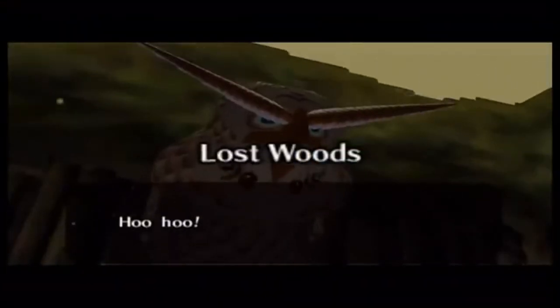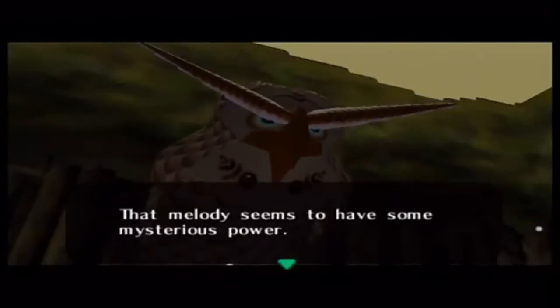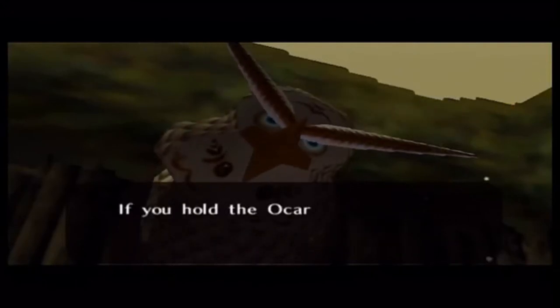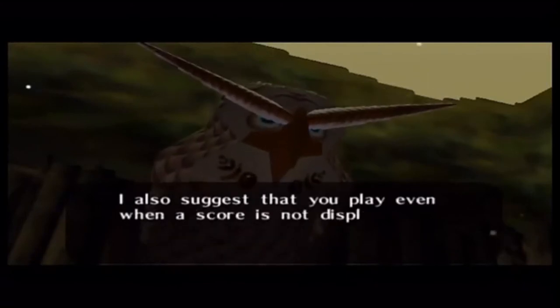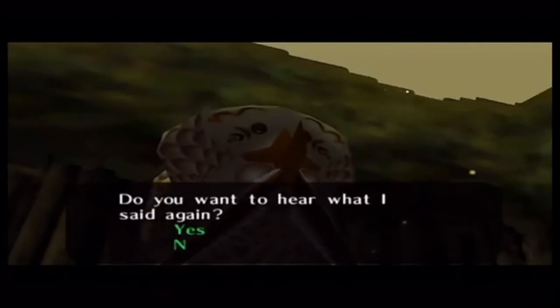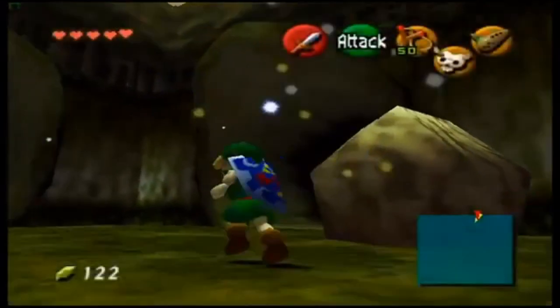When you come out, the owl will be here again: 'Did you learn an ocarina song from Saria? That melody seems to have some mysterious power — there may be other mysterious songs in Hyrule. If you hold the ocarina with C where a melody is necessary, a musical staff will appear. Melodies you have learned will be recorded on the quest status subscreen.' The owl appears a lot in the beginning but tends to disappear after this point for a while.